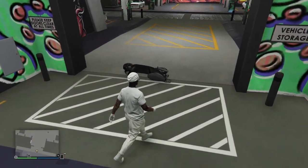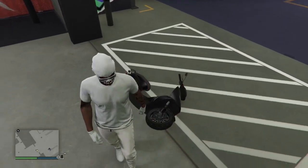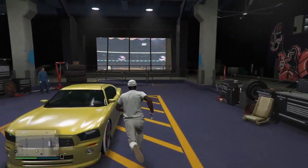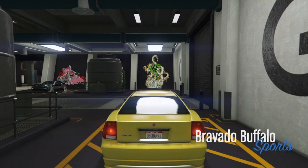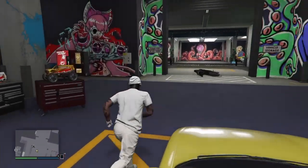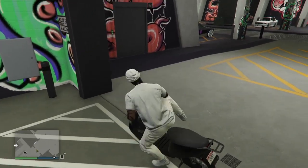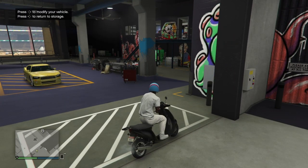Exit that vehicle and check if your Fagio is inside the white box. If it's not, try pushing it in by walking against the front of it. If that doesn't work, hop back in your car, drive it out of the workshop, then drive it back in to drag the bike back into the white box. Exit the vehicle again and check if it moved. Once it's back over the crack, pick it up — if you now have two options when you get on the bike and a car is inside the workshop at the same time, that's what we want.